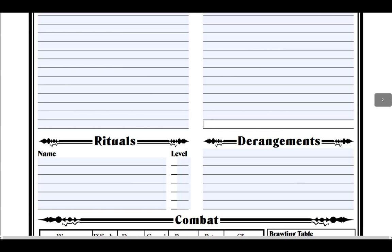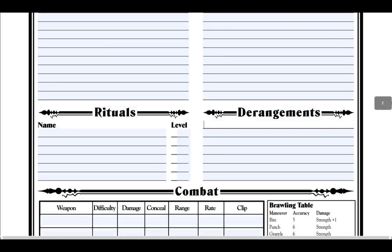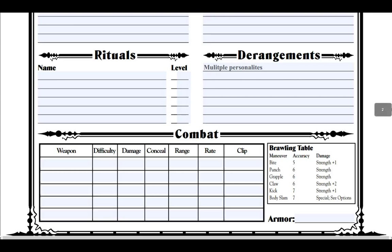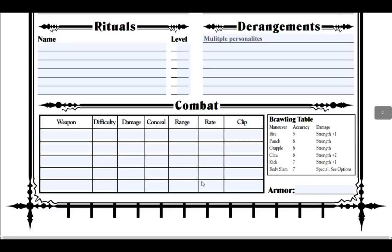Experience tracks total gained, total spent, what you've gained them on, and what you've spent them on — not really needed right now. For derangements, let's say one person has multiple personalities. With multiple personalities I should actually make another page that has the other personality's traits on it, but I'm not going to go through and do that.